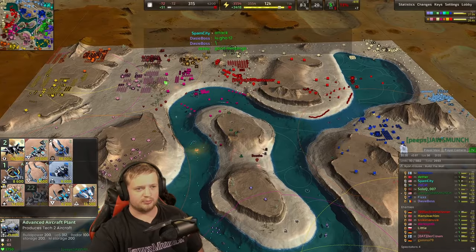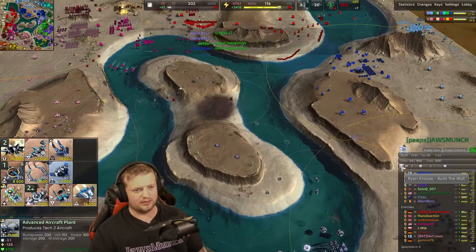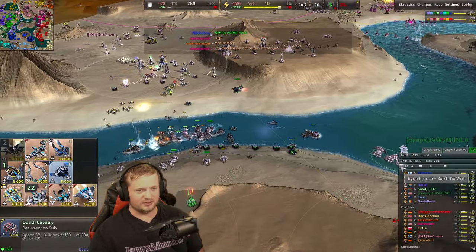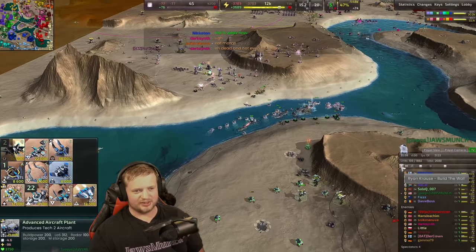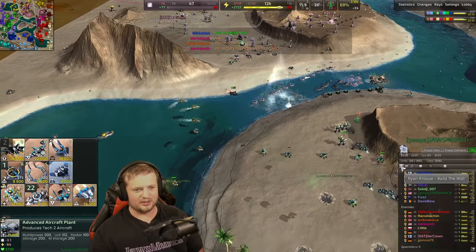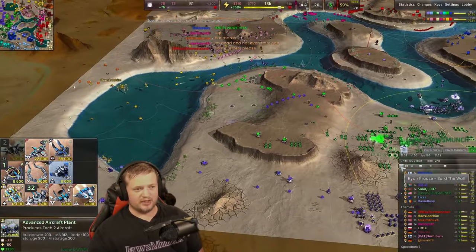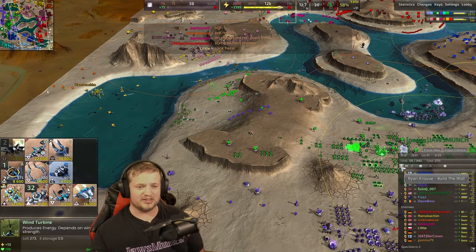We tried another bombing run — it didn't end up working out. But we did end up getting a commander hit, which is fantastic. We've got basically no fighters because we failed another bombing run, but we have a lone bomber still alive dropping a little extra damage on the enemy, with some more fighters coming out to defend.